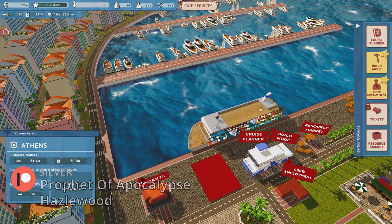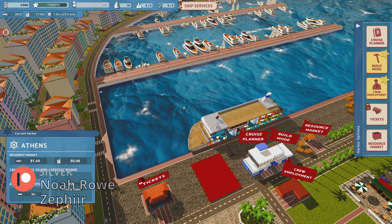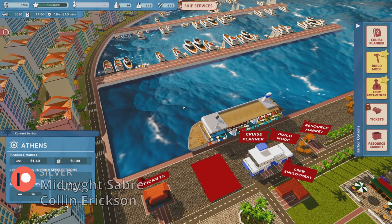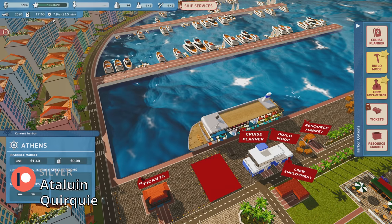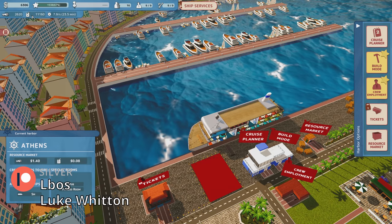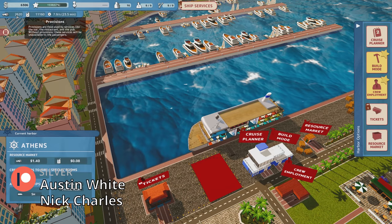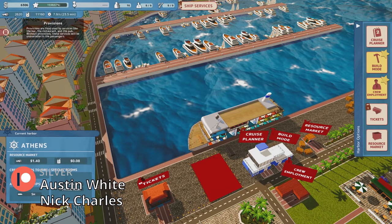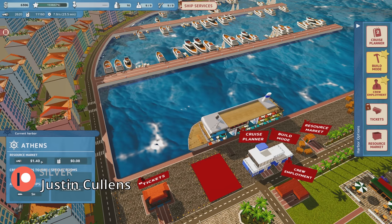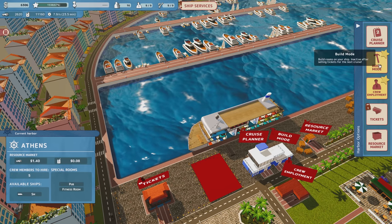I've been going back and forth between Messina and Athens to raise money so we could improve our cruise and try to get a better experience. I've restarted the game, so we're fresh on numbers now. We're at 11,160 fuel. In the last stop in Messina, I went ahead and got a whole lot of provisions, so we're up to 2,600 provisions. I shouldn't have to buy them for a while. And now that we're in Athens where fuel is cheap, I'll be able to top that off too.